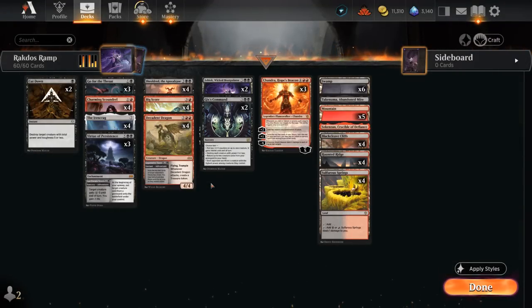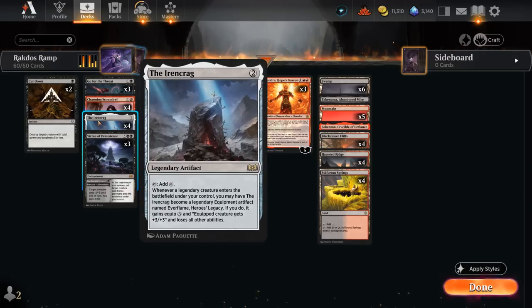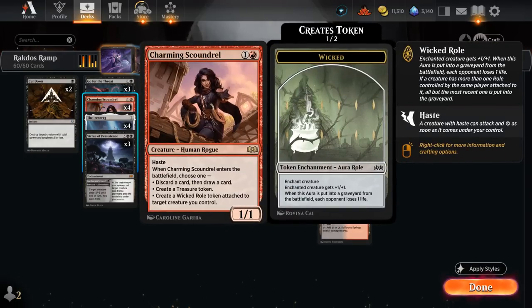Hello and welcome to another Standard Games video. Today we're taking a look at a rampy version of Rakdos midrange updated with Wilds of Eldraine. I say rampy since we have eight ways at two mana to skip our three-drop slot and go straight to four mana, between the Ironcrag tapping for a Colossus as well as Charming Scoundrel making a treasure token and a 1/1 with haste.